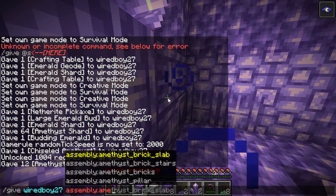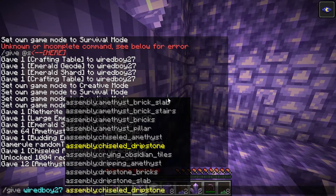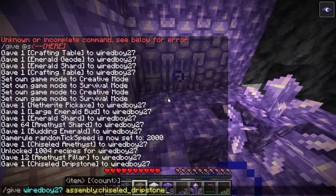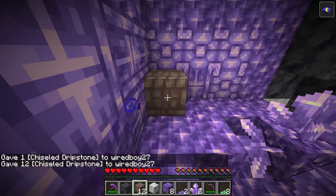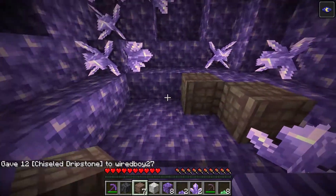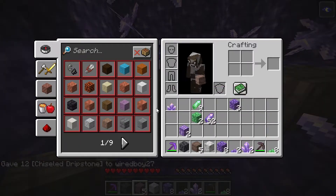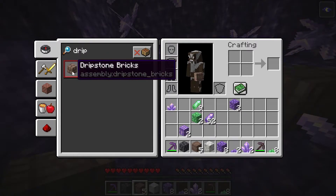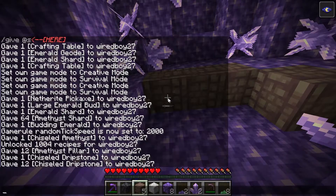Pretty cool, got all the sounds. Let's see what else we've got - we also have some chiseled dripstone, let's see if we can find that. We have dripstone bricks as well.